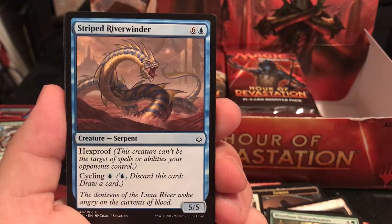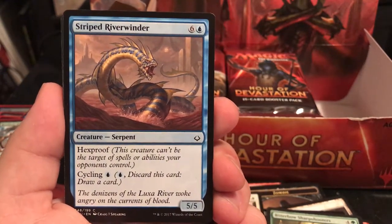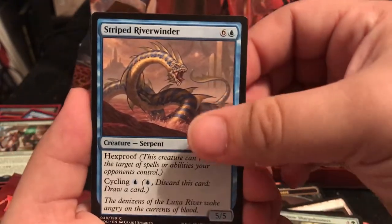Striped Riverwinder is a 7-drop with Hexproof - can't be the target of spells or abilities your opponent controls, with Cycling. Just a big beefy 5/5 that really can't have much done about it.